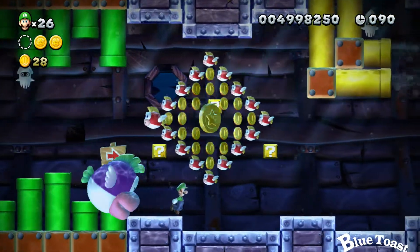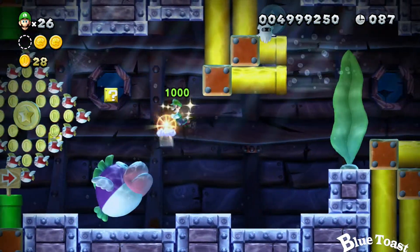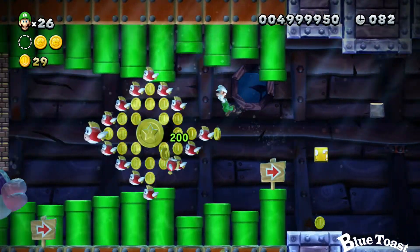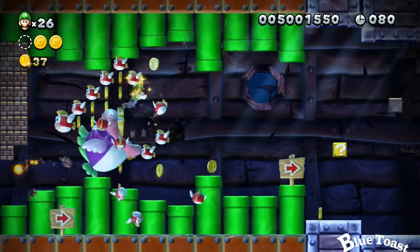The first coin is located around the School of Fish. Go ahead and get that third block to get the Fire Flower and collect your prize. Just be careful, as the enemy is going to come back.